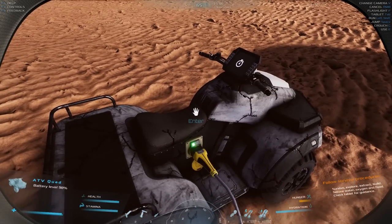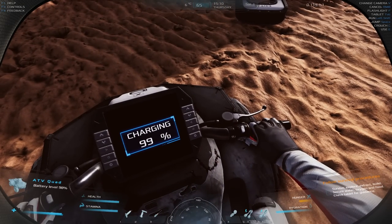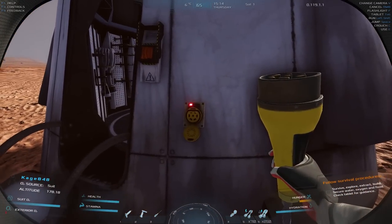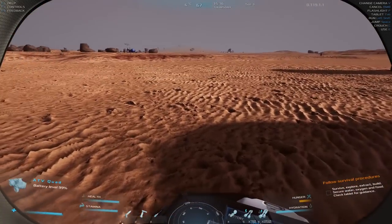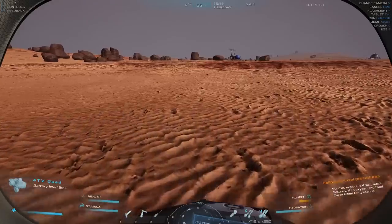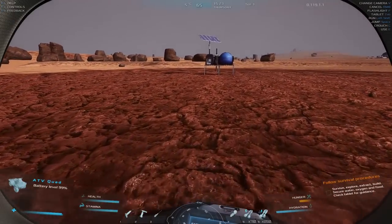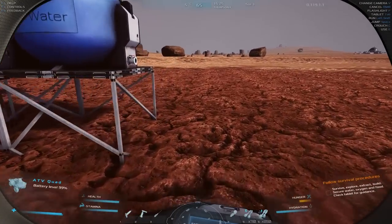Hold on — the ATV does charge! All right, very good. The next thing we're going to do is go out and get some water. After that we'll start mining. I basically need something to repair my helmet — in one of my test games my helmet broke and it was game over. I couldn't do anything about it, so that's a priority.